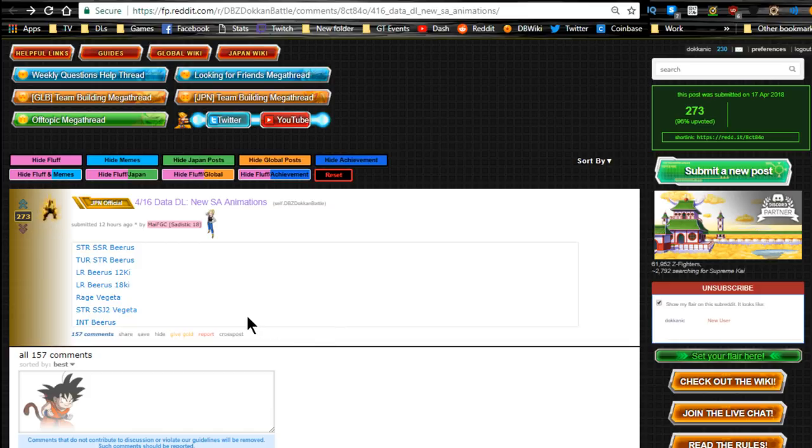We have the new data download, and we have an STR SSR Beerus, his TUR variant, and then his LR variant. So we finally have Whis and Beerus that are now LR — that's really awesome. Apparently they're really good units. I have not actually read their stats yet, so I'll be doing this live with you for the first time. We're also getting the Rage Vegeta banner.